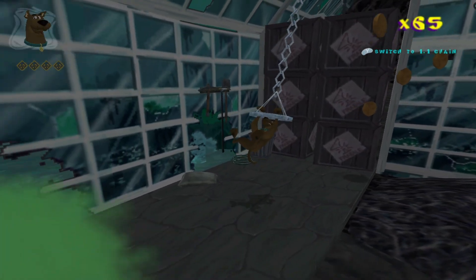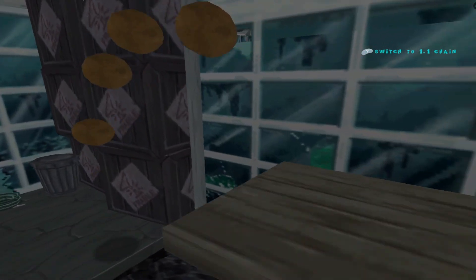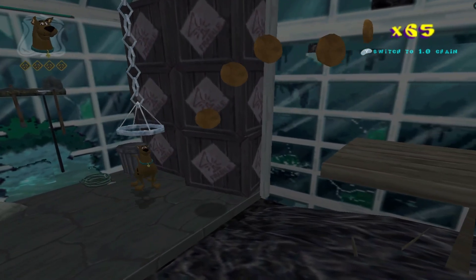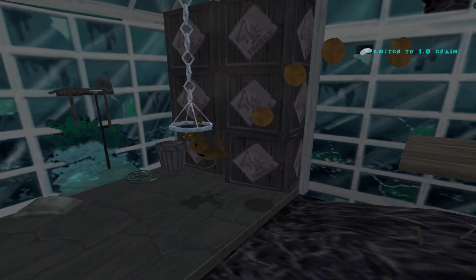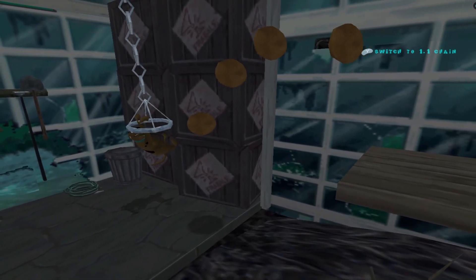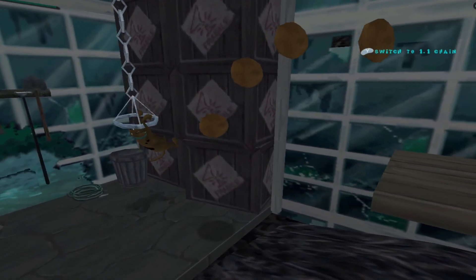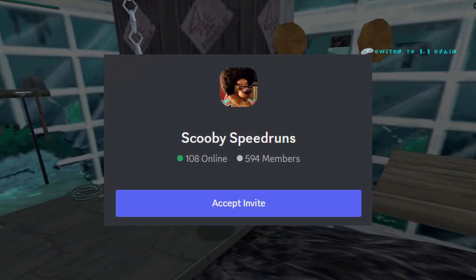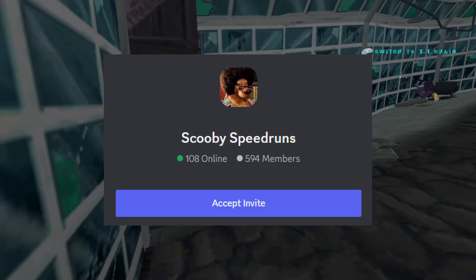That's it for the main features of Mystic so far. If you encounter any issues that aren't listed on the sign in the first level, or you simply have some ideas for things I can add or change, then either comment on this video or DM me on Discord. I hope this mod can help some people learn and improve with the game faster. I'll leave a link to the Scooby Speedrunning server in the description if you're interested in learning the game yourself.